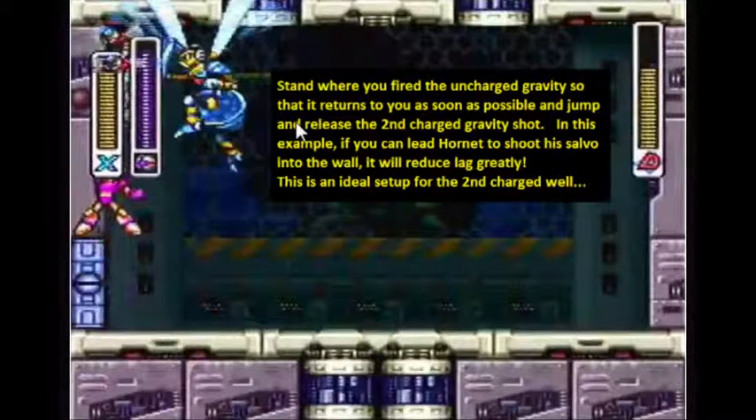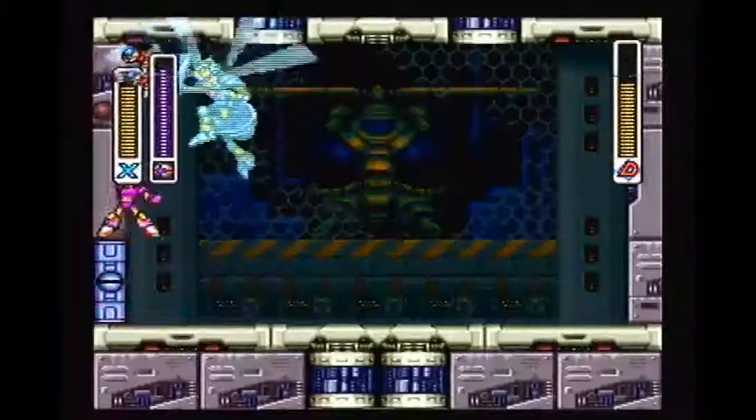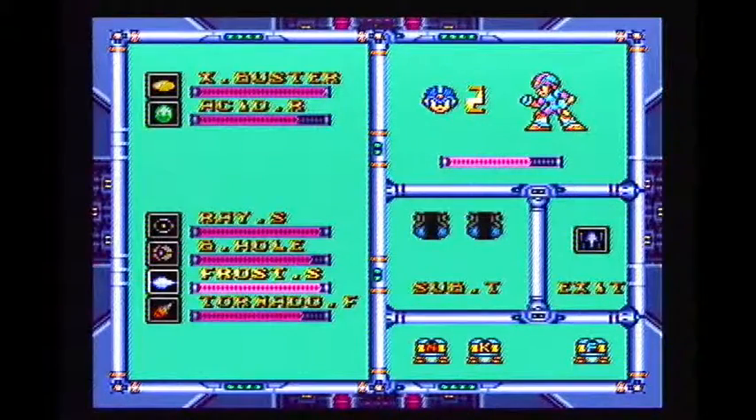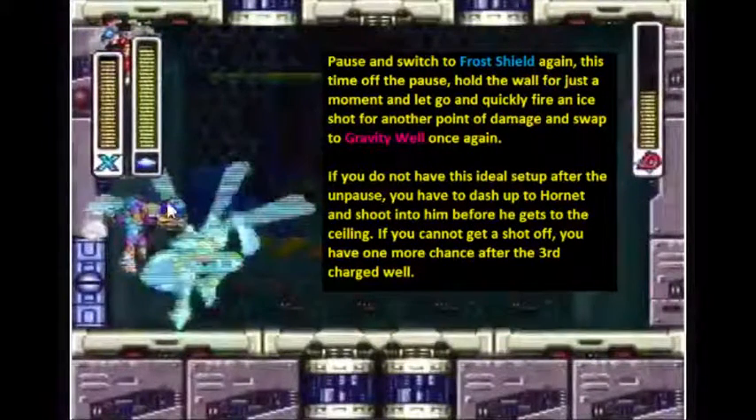I got the shot on him — I got hit, but I still got it. He went the direction I want him to go. He's going to go into the corner and get stunned. I want to move into the corner as well, because whichever direction he's facing, he's going to be facing me when he shoots his Hornets. If they don't spread out, they don't lag. Now that I'm in the corner, I'm charging up for another charged Gravity Well. When he comes out of the stun from the uncharged one, I'm going to let go of the charge for the second. I got hit but that's okay. He's stunned for the second time, which is six more damage on top of the eleven I've already done. I'm switching to frost shield — off this pause I want to try to get that shot on him, then switch to Gravity Well again and fire another gravity shot.